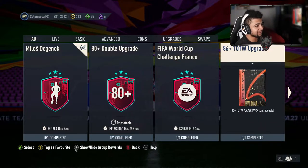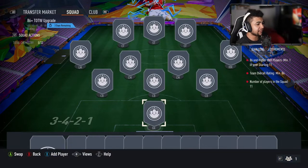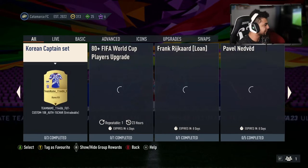What we've also got is an 86-plus team of the week upgrade, which I'm going to show you the segment for right now. That is an 86 overall and higher, minimum 1, with an 84 overall team. I've definitely got the fodder for that in the club. But still, I think that's a bit of a high rating requirement for that SBC. Let me know in the comments what you guys think.